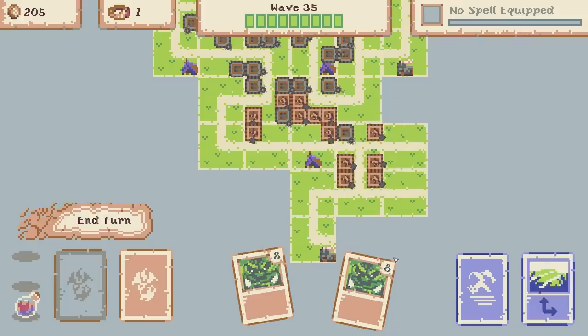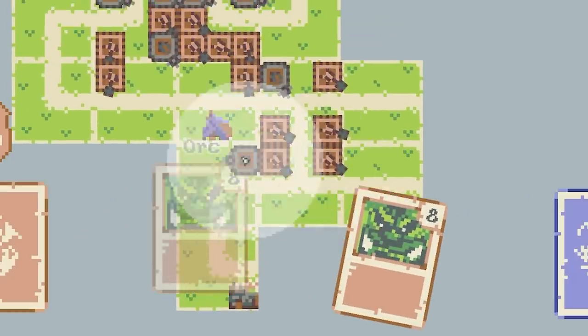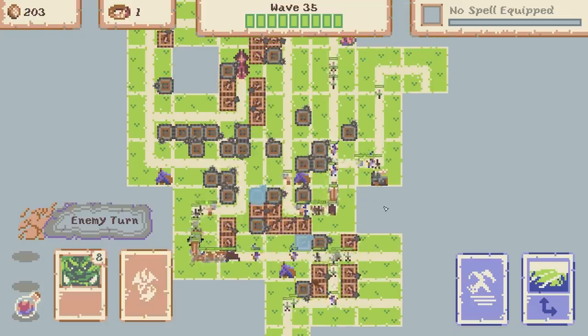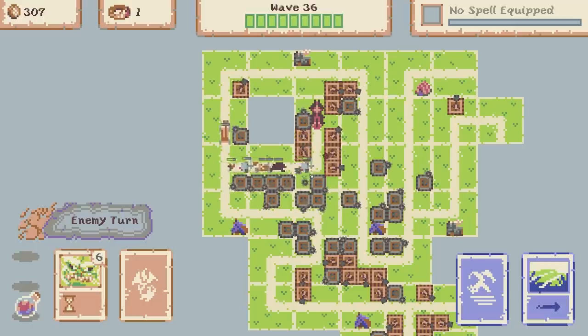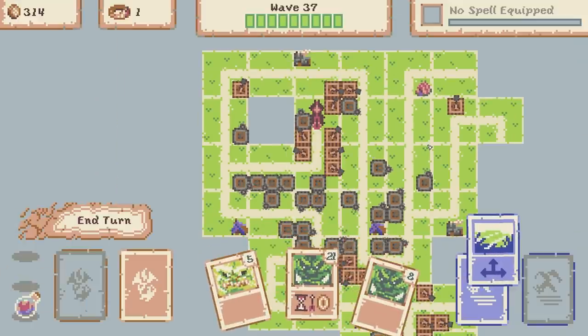Sadly we've only got the two normal orc towers so we'll place those down anyway. Look how many enemies there are - no wonder we're making so much coin at the moment. Round 36, there are a lot of enemies that have made it down here. I'm hoping we can take them out still. That paladin's getting close - oh my goodness there's a wolf. I think we're just about okay. That was the closest they've got though.